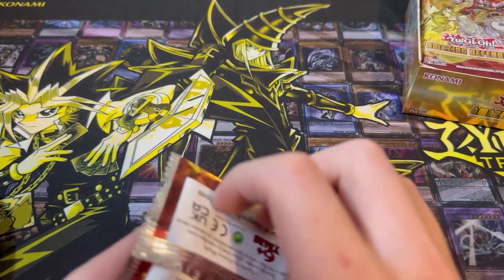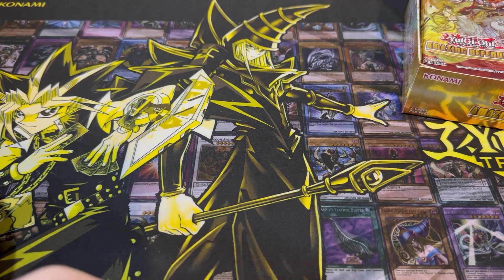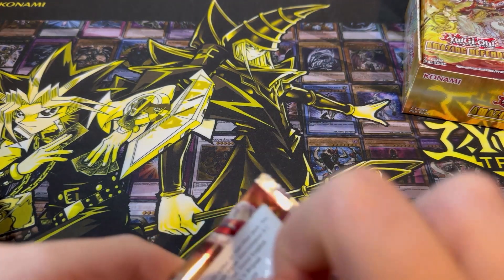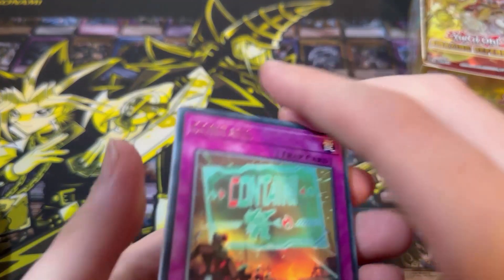There are 24 packs per box, 7 cards per pack. Every pack has one foil card. There are 35 rares, 15 super rares, 10 ultra rares, and 15 cards available as collector's rares.